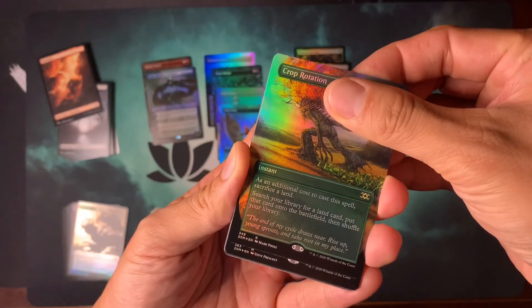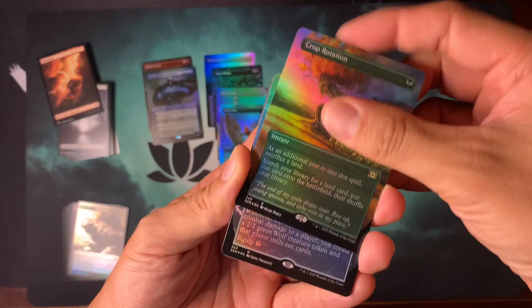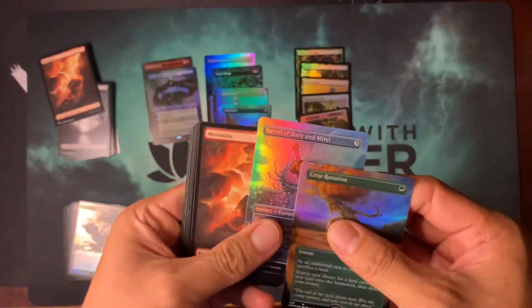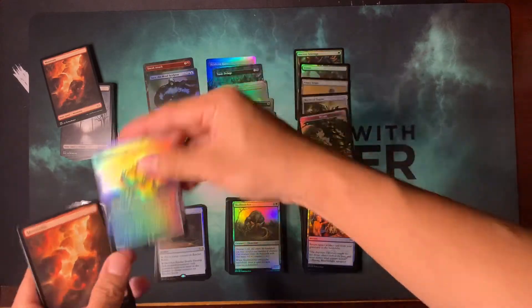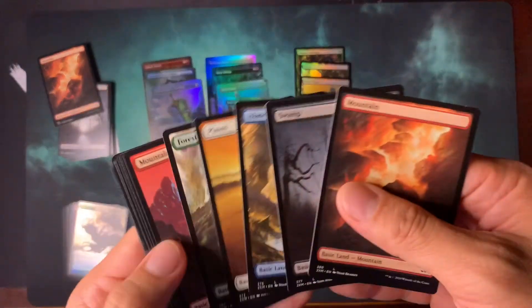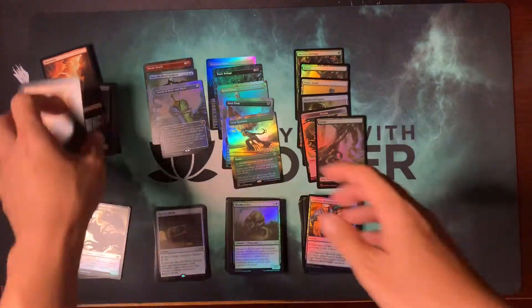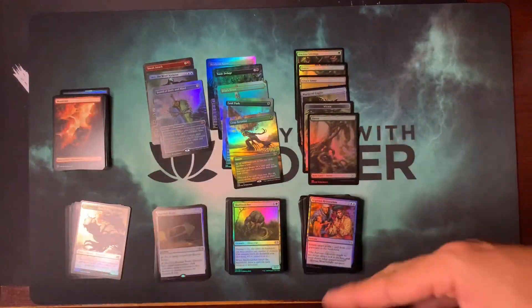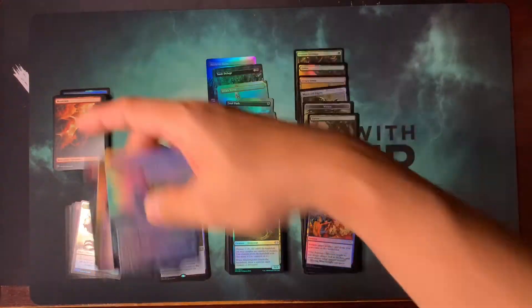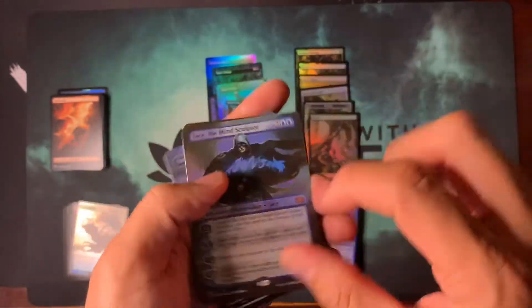Let's see what color we get here — it's colorless, equip 2, oh it's a sword. Oh my god, it's the worst sword. Sword of Body and Mind — at least we got a mythic. Got another forest here. You win some, you lose some, but we got like two of the worst mythics possible right here, but we got Jace.